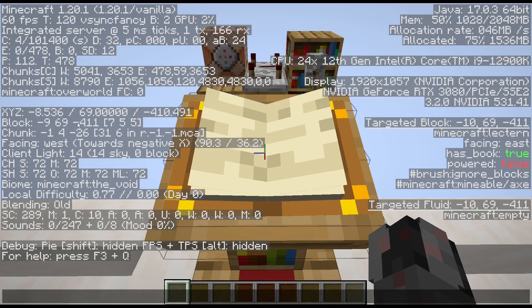For example, here you can see your current position, and here you would see the position of a targeted block. The current chunk you can see here. As you can see, those numbers are quite different.